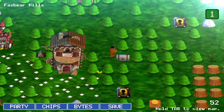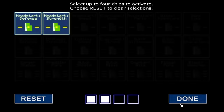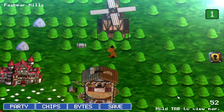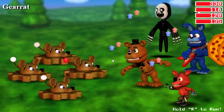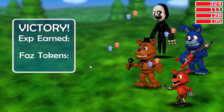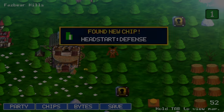Head Start Defence is the first of the Head Start chips, which give you a small boost in a certain stat — in this case, defence. Now this isn't a bad chip at all, especially early game. But personally, I find that the boost in defence is pretty much useless since by the time the enemies attack you consistently, the boost has worn off. I don't find much use for this besides maybe some early game bosses if you don't have any other chips available.